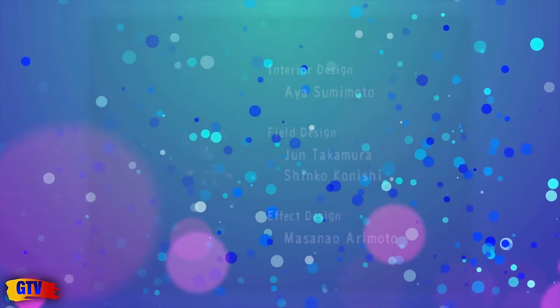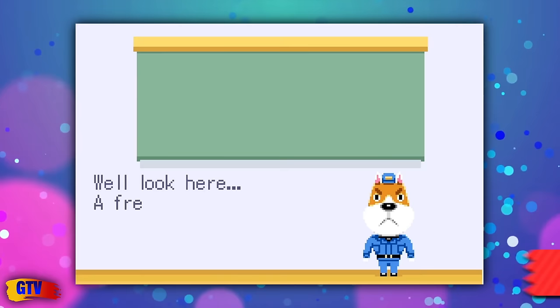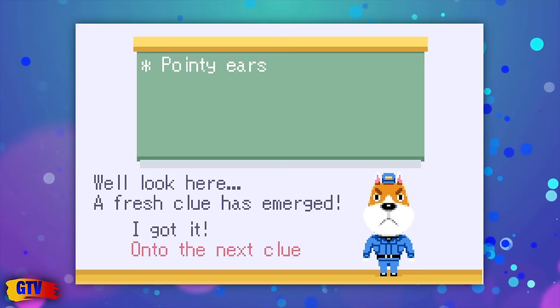KK is supposed to be a representation of Totaka himself, being a musician and all. His name, KK, is a shorter version of TOTAKAKA, which is the same name used to unlock this song in Link's Awakening. The song is then used as a standard track in Animal Crossing e-reader cards P13 and P15, during the Who's Done It minigame.